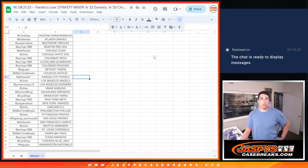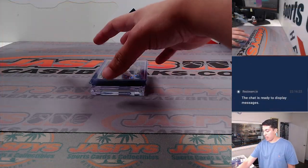What's up guys, Micah with Jaspi's doing a quick recap for our Dynasty Mixer, Random Team No. 6, which was one box of 2022 Dynasty and one box of 2022 Topps Chrome Sapphire Update Series, done auction style on Fanatics Live. Here's the list and getting to the recap.